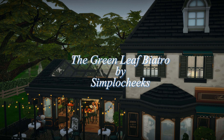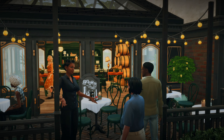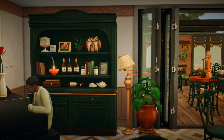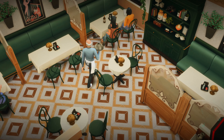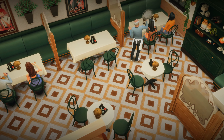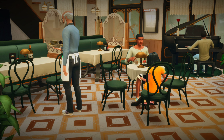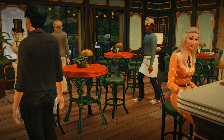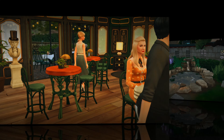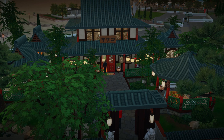This bistro somehow reminds me of the Outer Sunset in San Francisco where I used to live — that makes me feel so nostalgic, so I had to have it. They have a downstairs area with a piano, which gives a feel of coming here for drinks after work. Upstairs I would request a table for lunch with my sim, and downstairs is perfect for hanging out with friends.